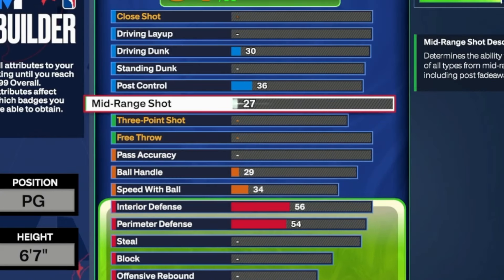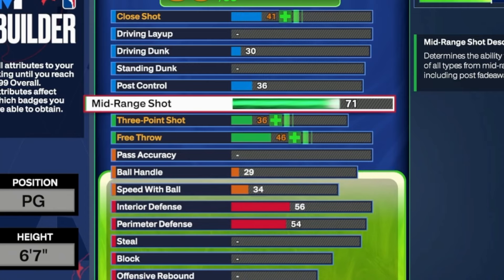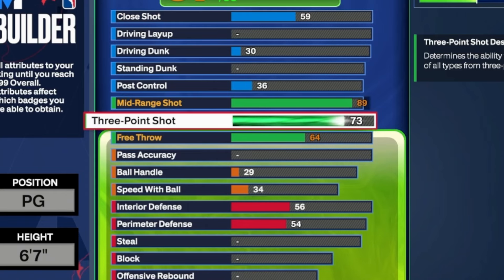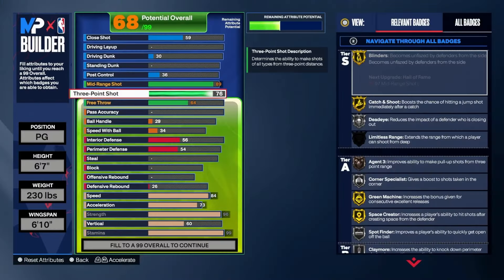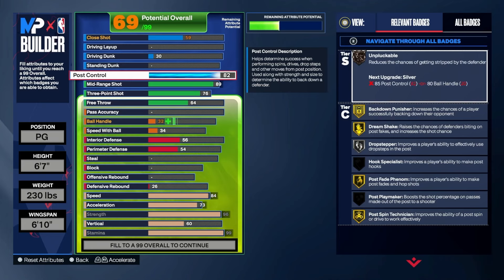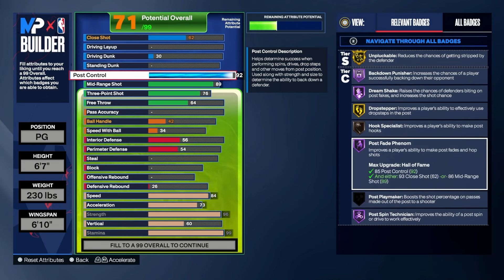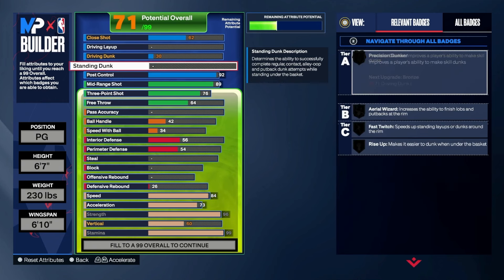For shooting, we're gonna put Mid-Range all the way to 89 — that's gonna give us a lot of badges, you'll see them all starting to unlock. Bold with a 76 Three. You got a lot of badges — a fading mid-range game so we can hit them Kobe fades and Jordan fades. Next we're gonna add Post Control — that's gonna throw a lot of y'all off: a 92 Post Control. We're gonna get Gold Unpluckable, Back Down, Dream Shake, Drop Stepper, and Hall of Fame Post Fade Phenom.